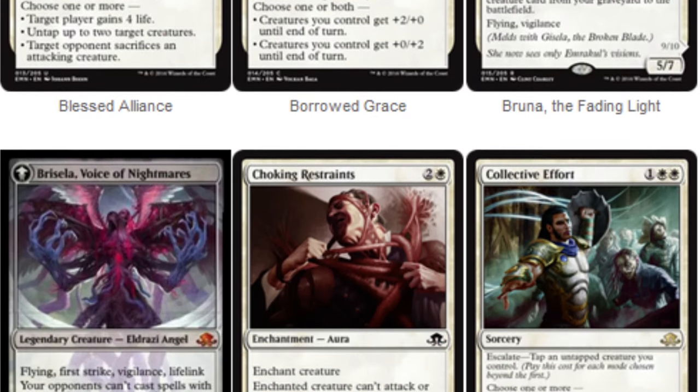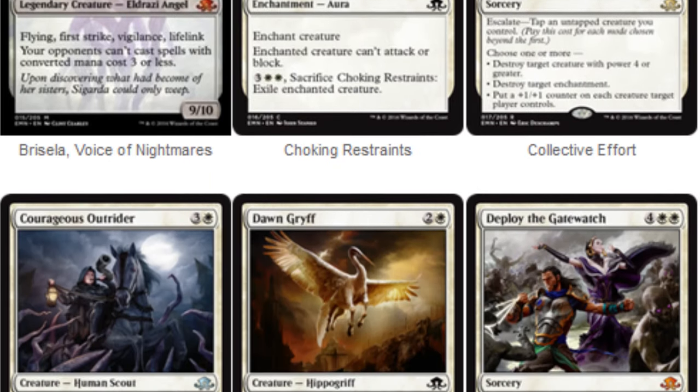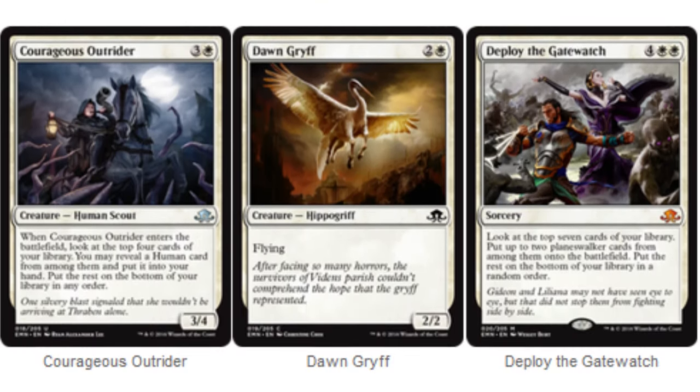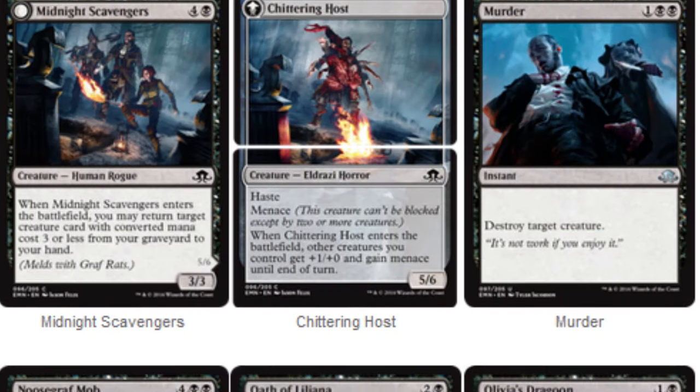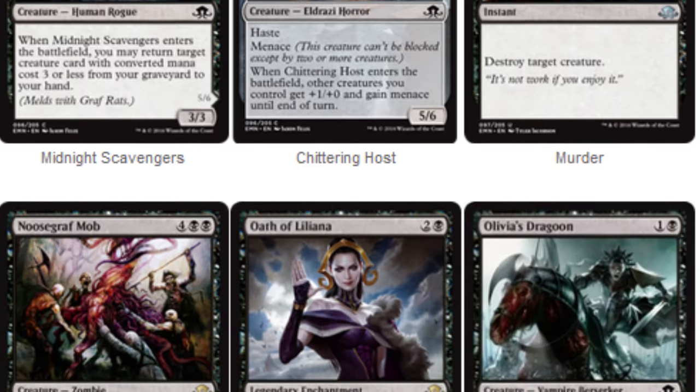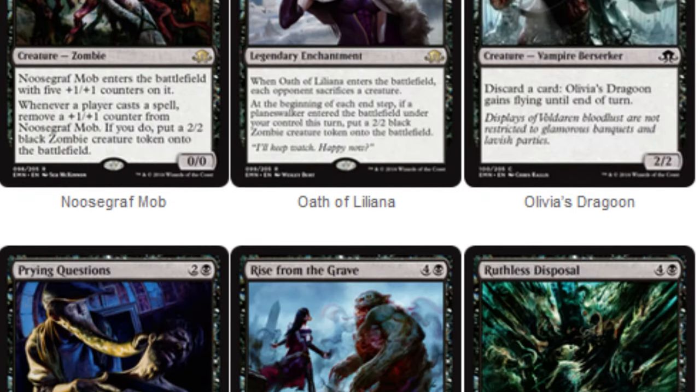For example, is an untapped force dangerous, or are there no combat tricks in the set which cost exactly one green mana? You should be familiar with instants and creatures with flash. If you go for an in-depth analysis of all the new cards of a set before attending a sealed event, you will increase your chances to build a better deck heavily.